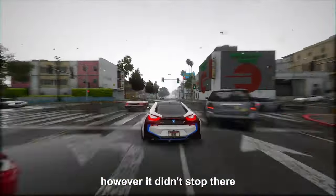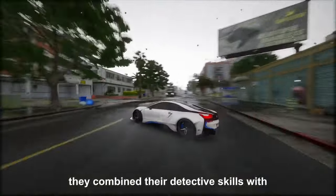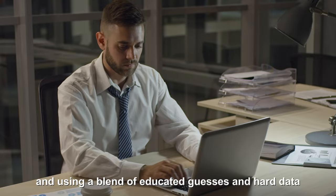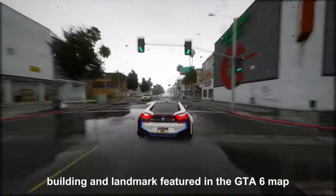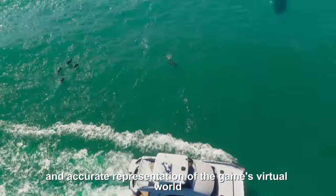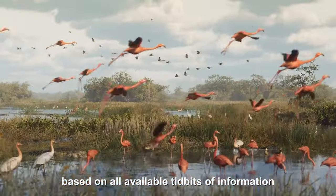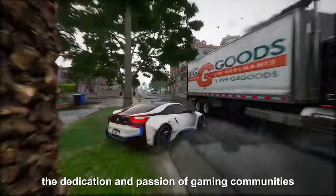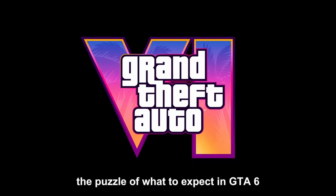The community didn't solely rely on leaked footage. They combined their detective skills with the official trailer, and using a blend of educated guesses and hard data, endeavored to include every conceivable road, building, and landmark featured in the GTA 6 map. The goal was to create a comprehensive and accurate representation of the game's virtual world based on all available tidbits of information — a fascinating process that demonstrates the dedication and passion of gaming communities.